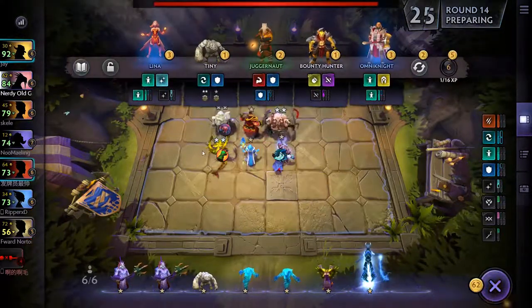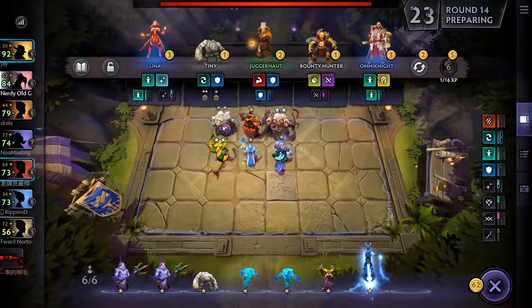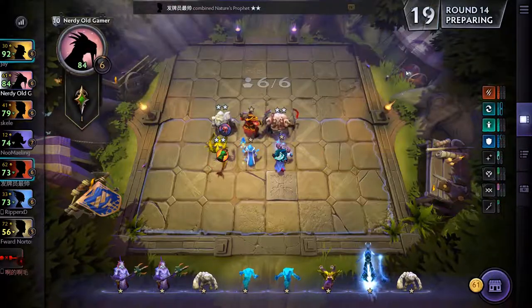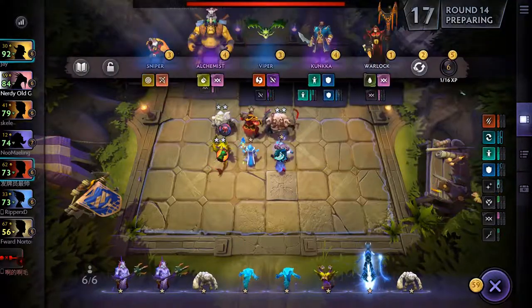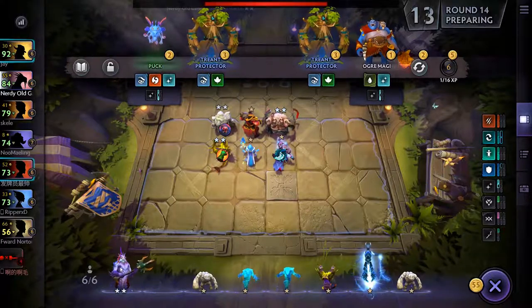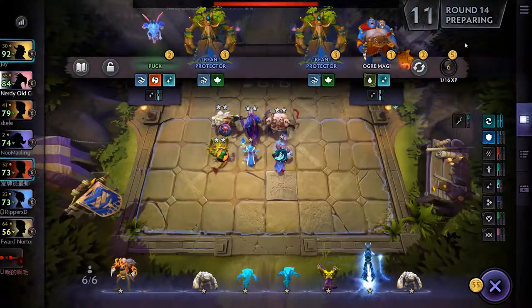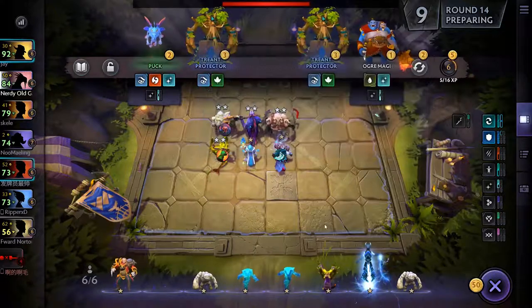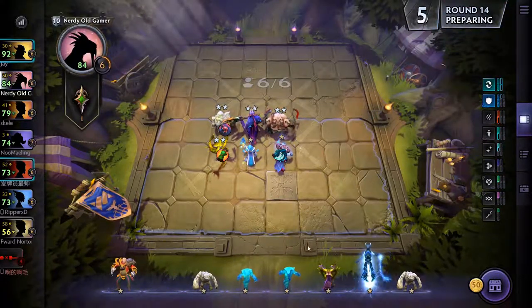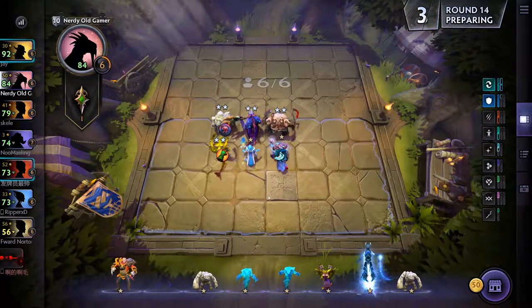We do have two Savages, two Primordials, two Humans, three Warriors — that's pretty good. There's another Tiny. Let's reroll a bit here — there's Slardar two-star, he is coming in. I'll keep Lycan on the bench for now.